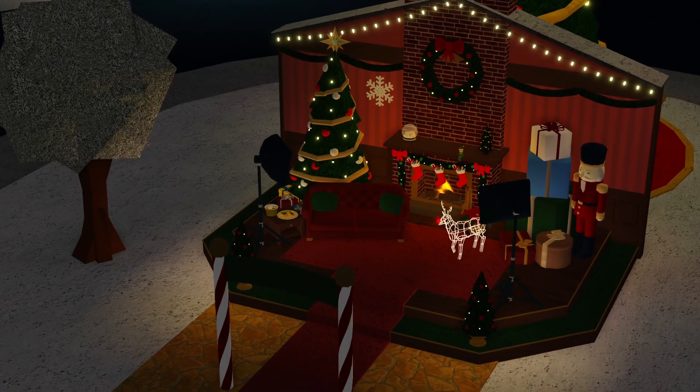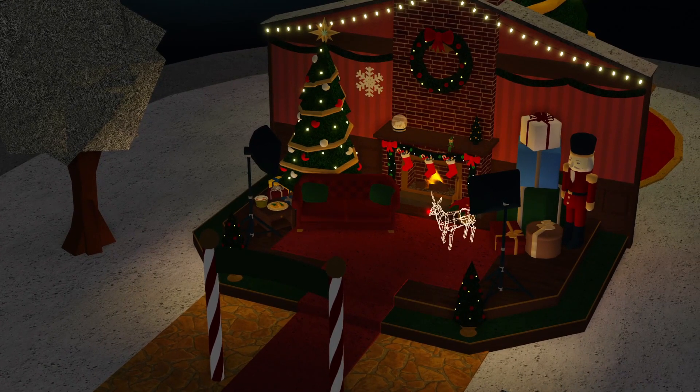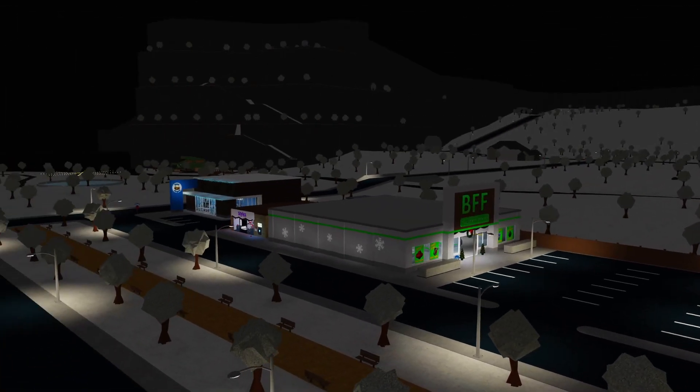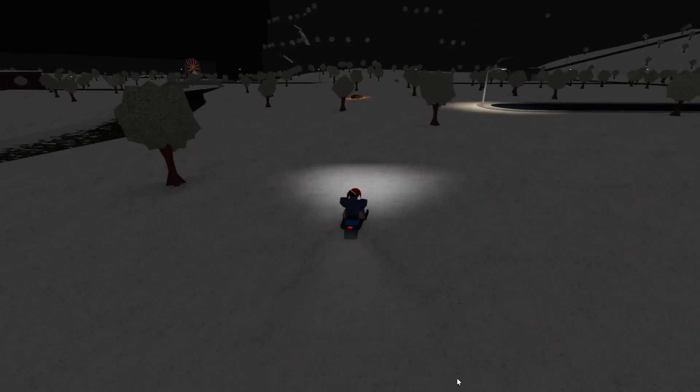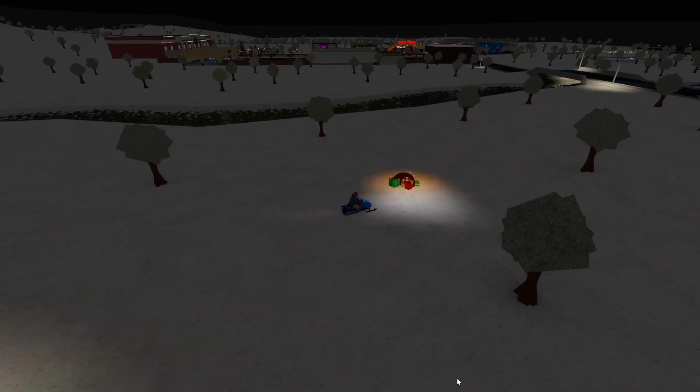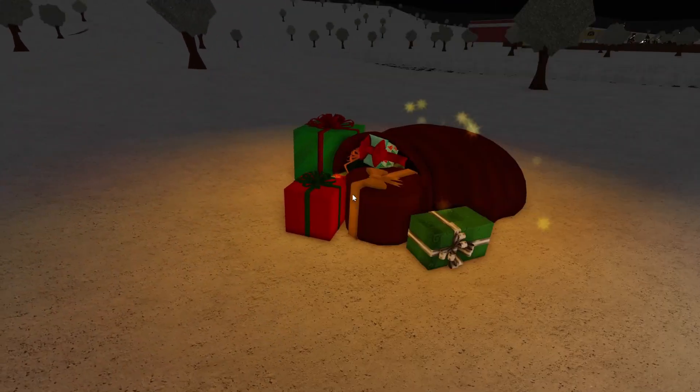At 12 o'clock or midnight, Santa will pop out of his chair and you'll no longer be able to see him. At this time, you should begin your search around the map to look for the newly spawned present. In my server, Santa's presents were really easy to find. They were over by the riverside side of the map, just out of the river. You'll see this big present sack here.